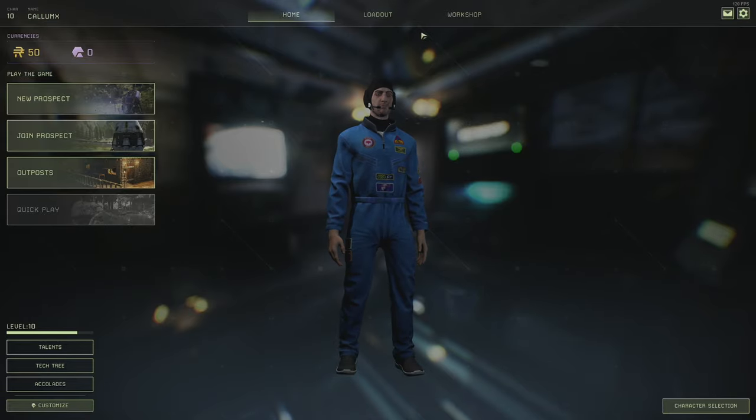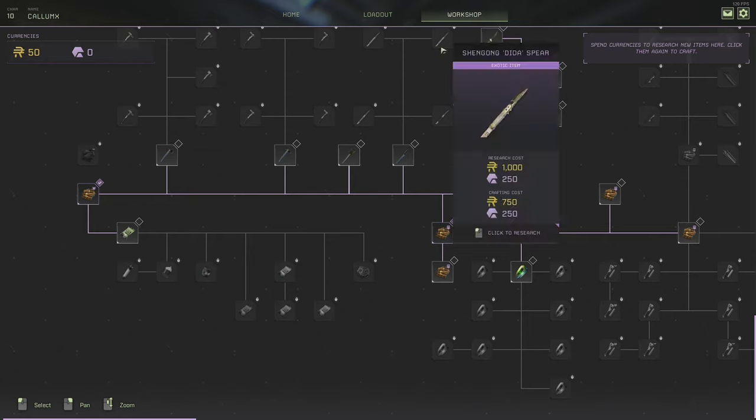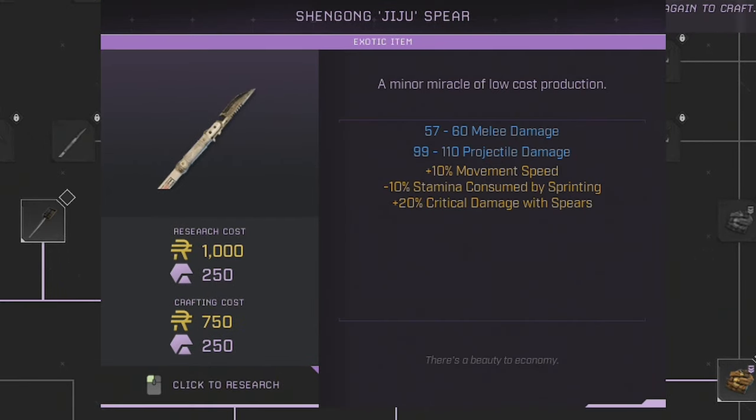If you're watching this video, chances are you are after a way to get as much currency as possible here on Icarus, as quick as you can, to spend in the workshop to buy all of these fantastic items which, believe you me, get extremely quickly very, very expensive.